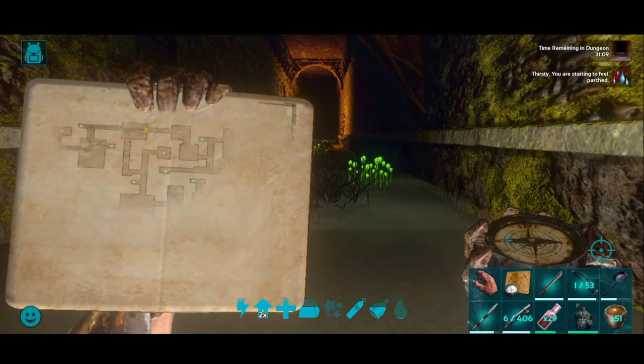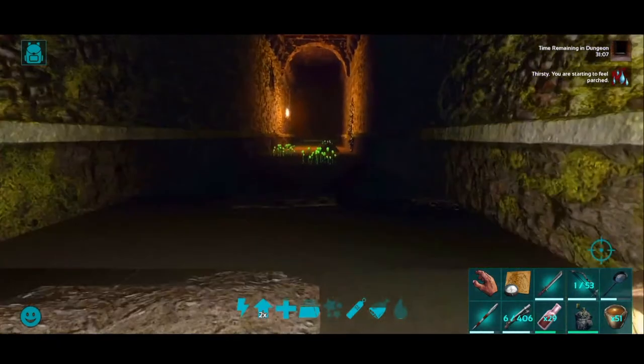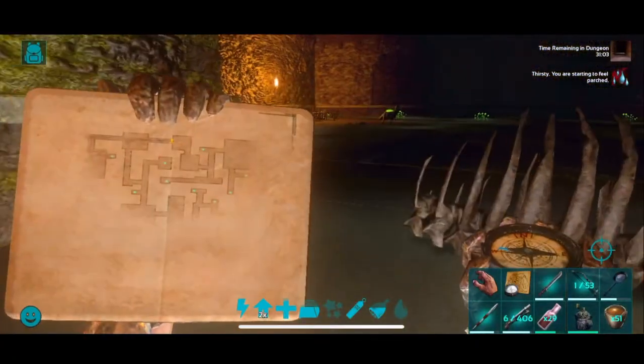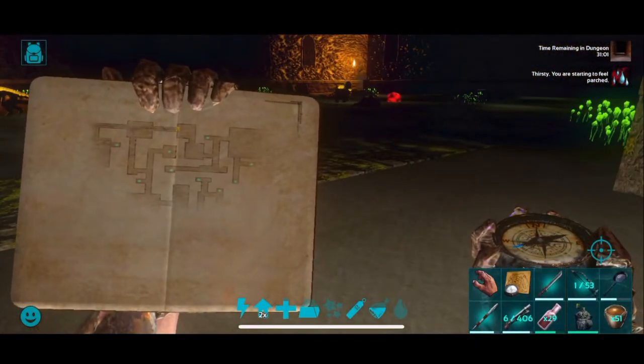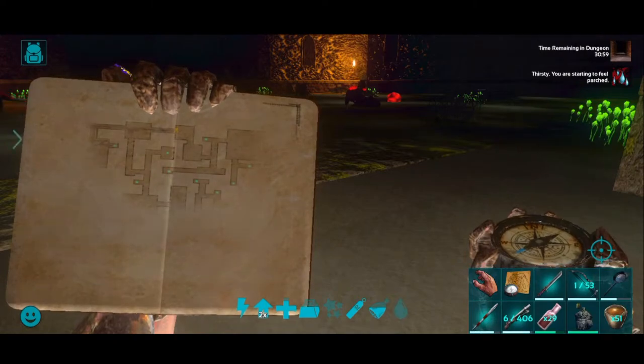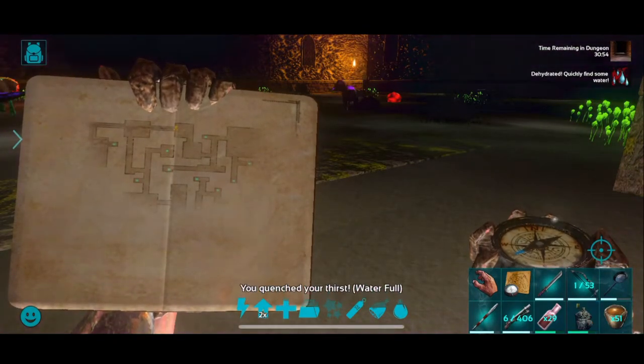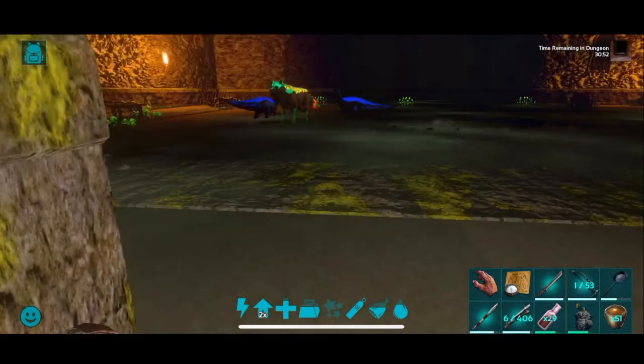I need to do the whole right side of the dungeon now to get the facility key. If you cannot find the map, we can probably find a link to it. We could probably find a link to it at some point.